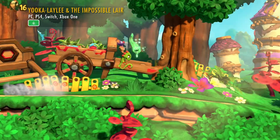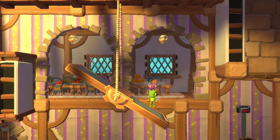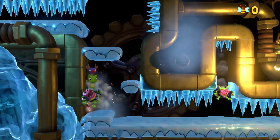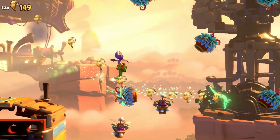Yooka and Laylee are the plucky chameleon and bat duo who made their video game debut back in 2017, and now they've returned for another platforming adventure in The Impossible Lair. Some of you may know that Yooka-Laylee is the work of many of the same developers who helped create games like Donkey Kong Country and Banjo-Kazooie, games that helped define the platforming genre. And if Yooka-Laylee is the spiritual successor to Banjo-Kazooie with its sprawling 3D worlds, then this new game is an ode to the days of Donkey Kong Country, with its tight and tricky side-scrolling platforming.